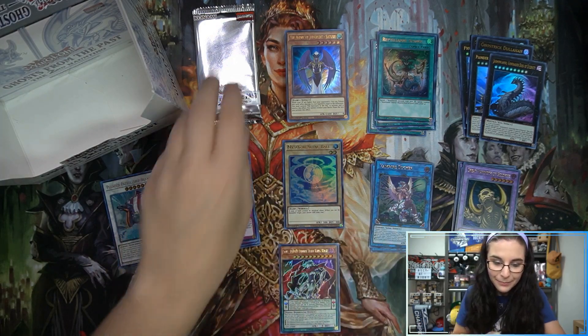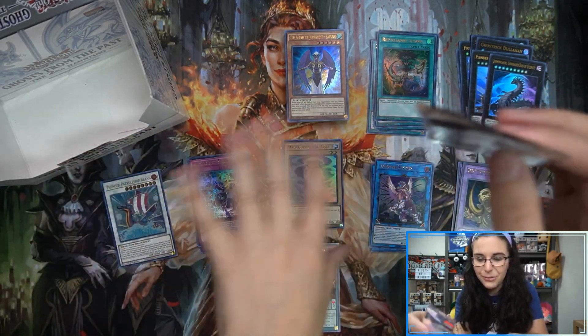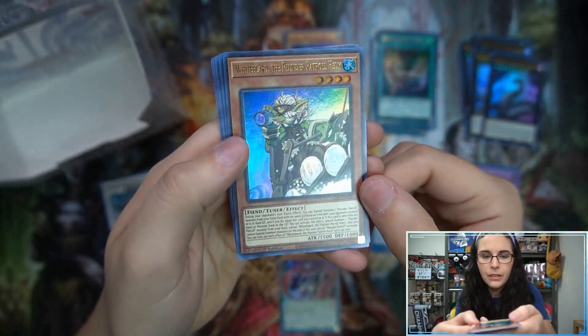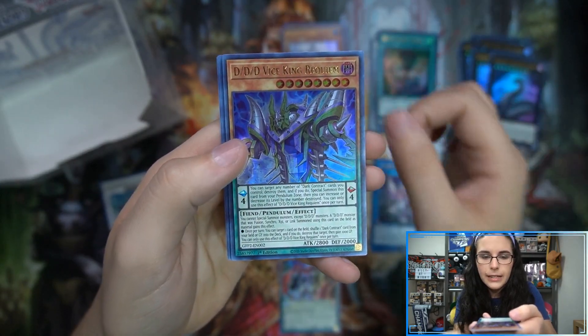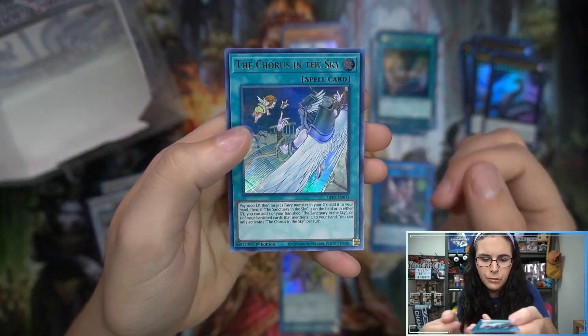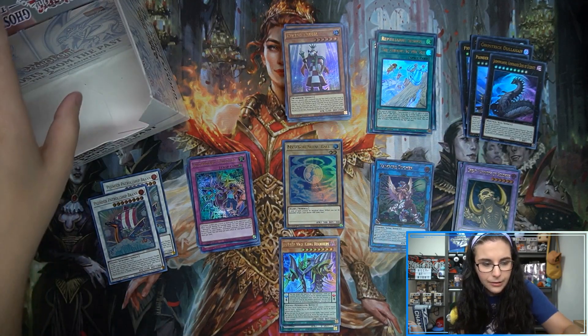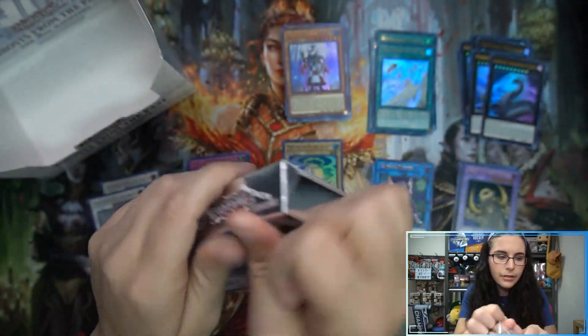Still cool to see, and I hope there is at least one ritual monster in here just so we can have everything. I don't believe I'm missing anything — I think that includes all different types. Whitebeard the Plunder Patrol Helm, Puppet Queen, D.D.D. Vice King Requiem, the Plunder Patrol Ship Bronn, and the Chorus in the Sky. Three out of five boxes down — we haven't seen any Alubers and have not seen a Ghost just yet. Still have eight more packs to go.